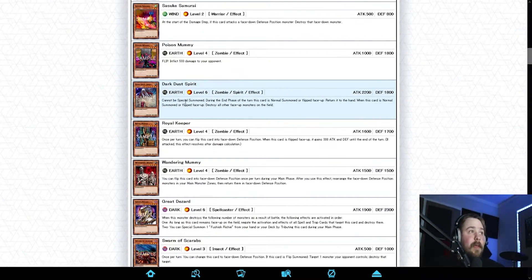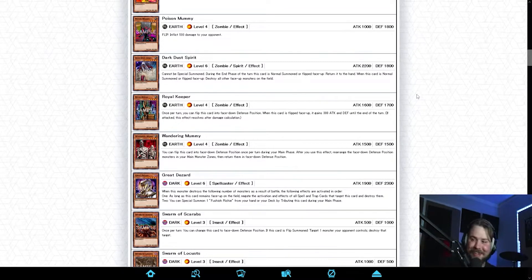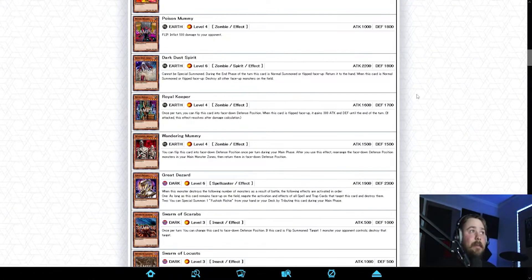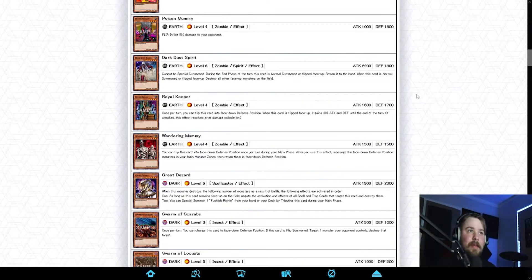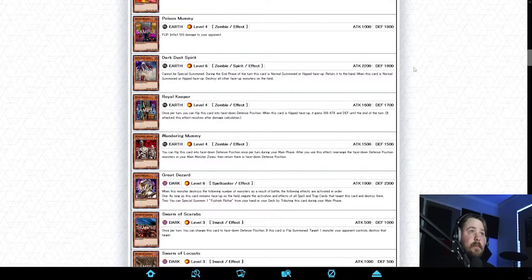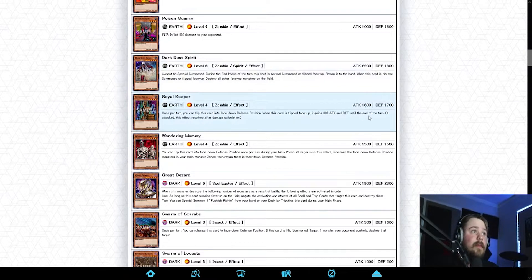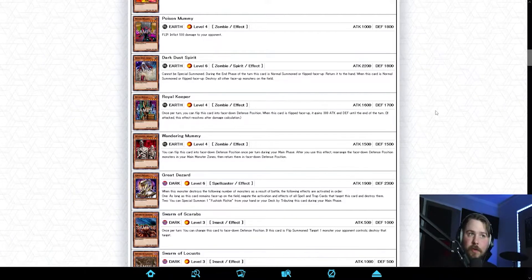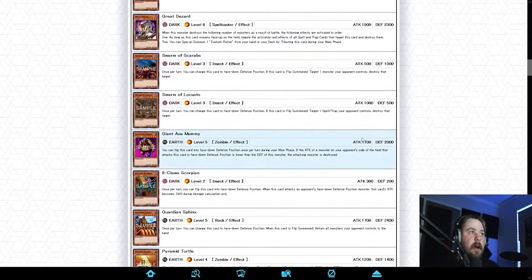Dark Dust Spirit is pretty good. The thing about Dark Dust — I actually remember he stole a game from me last progression round with this card because I did not think he would be running it. I might side one of these if I pull it. He's just a good board breaker — drop him down. It sucks that he's a spirit, but it's a one-tribute that lets you tribute to wipe the opponent's board. Your board might be empty but you know, if your opponent has put all their monsters on field with nothing left in hand, just boom.